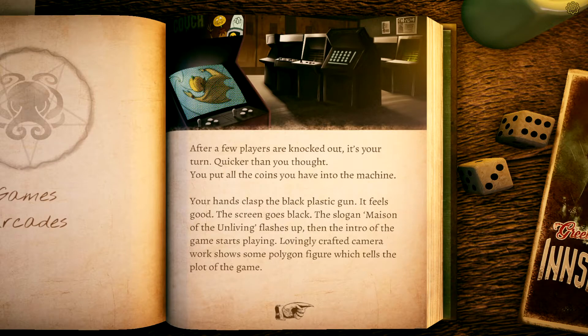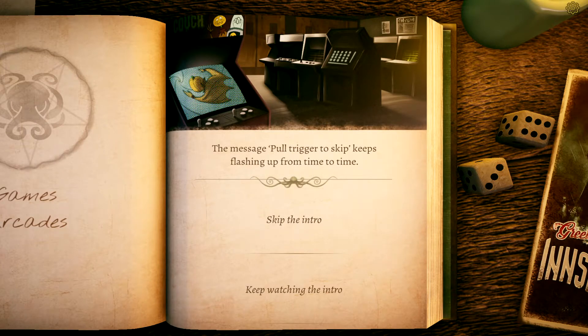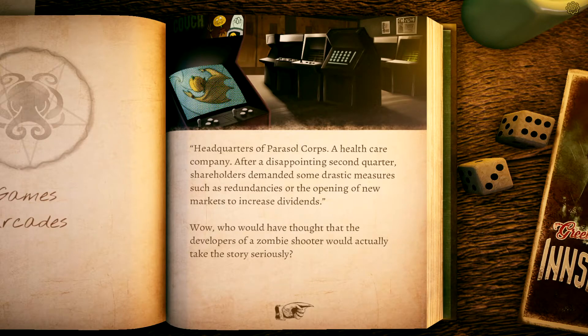Luckily the child gets overrun by zombie hordes pretty quickly. After a few players are knocked out, it's your turn. You put all your coins into the machine. The screen goes to black, the slogan 'Mason of the Unliving' flashes up, then the intro starts playing — lovingly crafted camera work shows some polygon figures telling the plot. The message 'Pull the trigger to skip' keeps flashing up. Headquarters of the Parasol Corp, a health care company — after a disappointing second quarter, shareholders demand drastic measures.